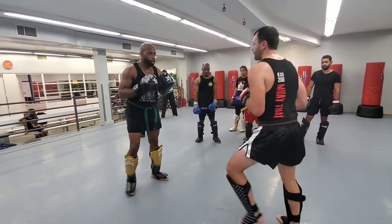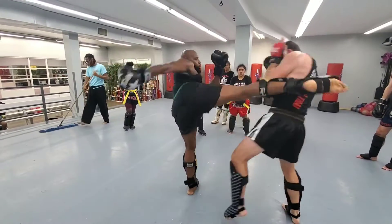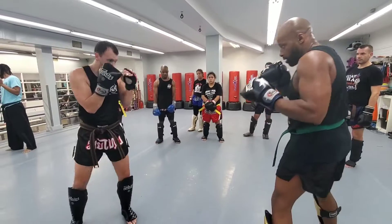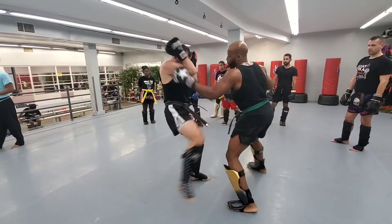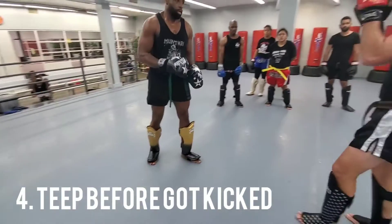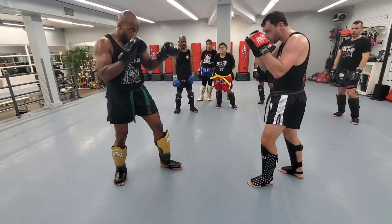Boom boom boom — good. Bang bang bang bang, go one more time. Bang bang bang — good. Gasha, punch punch punch — good. Gasha, before you throw the low kick, you need to time Joshua's push kick, and after that, superman punch — go.